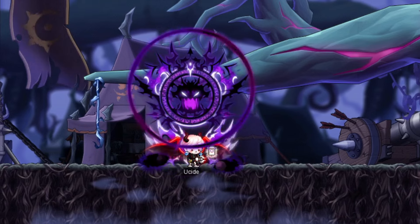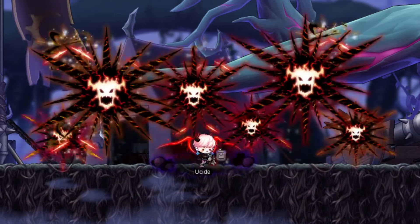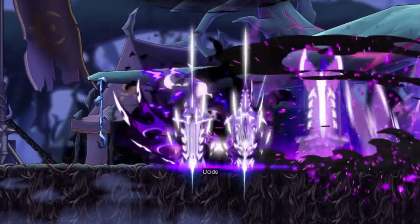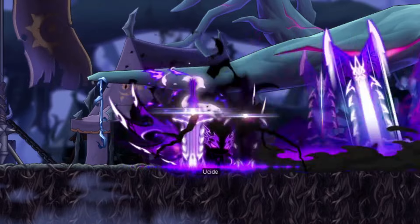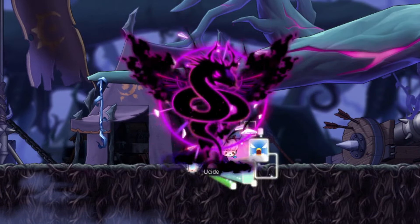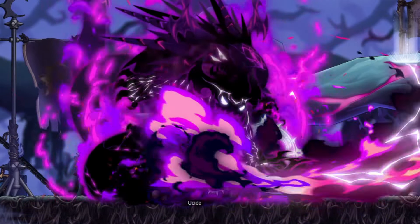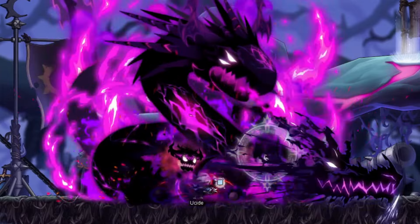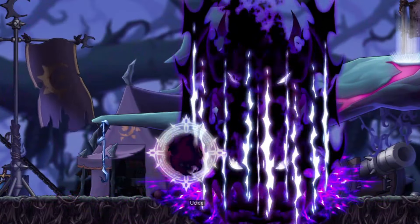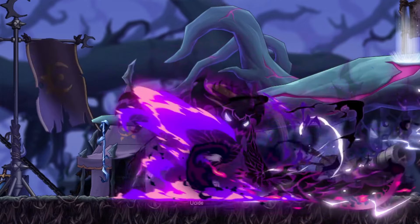Demon Slayer is a pretty cool Resistance type class that's got some really capable bossing and a fairly simple playstyle. They get major sustain for both their health and resource, Demon Fury, multiple iframes, tons of crit on pretty much all their main skills, and inherently high damage with even low investment if you ever wanted them as a boss mule. Most players that boss regularly will also eventually want to get their Demon Slayers to level 210 for their amazing link skill, Fury Unleashed, which gives 20% boss damage. Let's start off with all their skills.